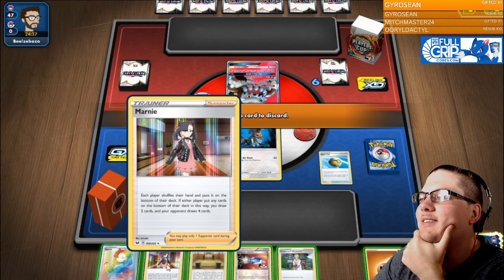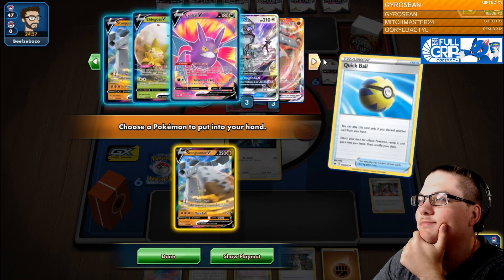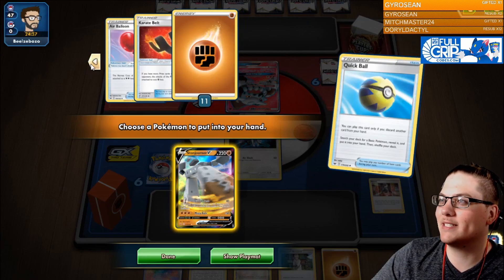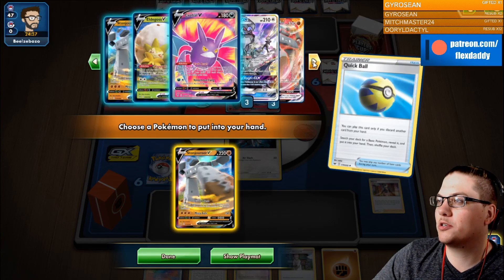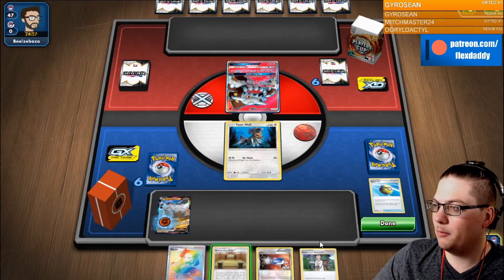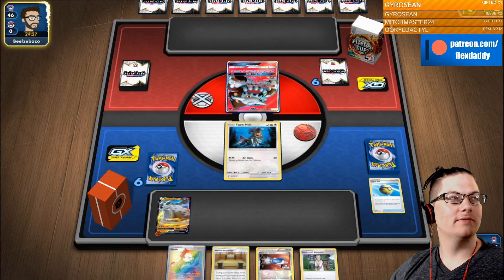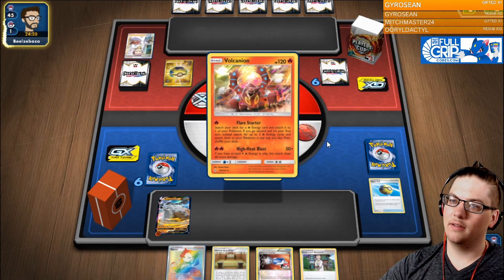We discard Marnie. We get a Stonejourner — I think. We'll go here and we'll be done. Ask and you shall receive. You just gotta believe in the heart of the cards — there's no one that fully embodies that more than I.